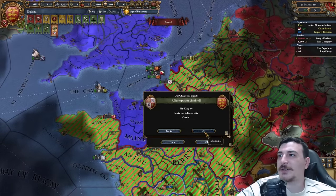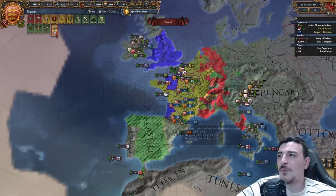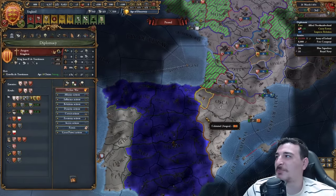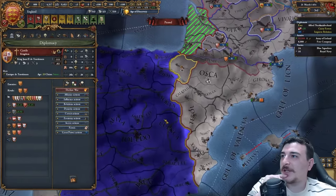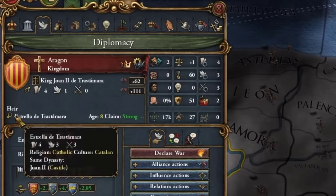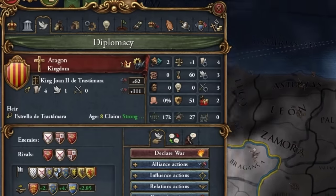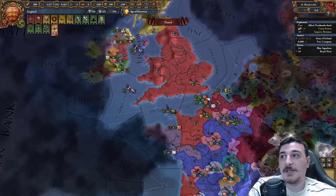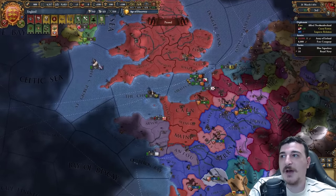Wait — Castile broke their alliance with us. Castile, why would you rival me? We're like best friends. This is actually horrible. They're going to get the union with the Aragonese soon because they have a female heir and Aragon has a male heir — whenever those two take over, they will get the union. Well, in that case, the gloves are off.